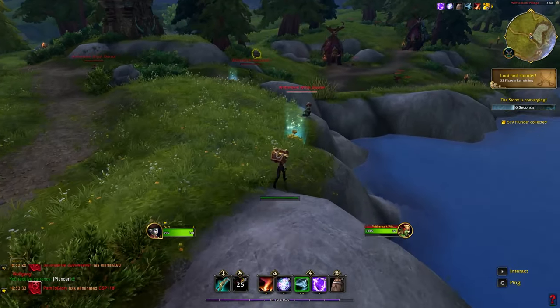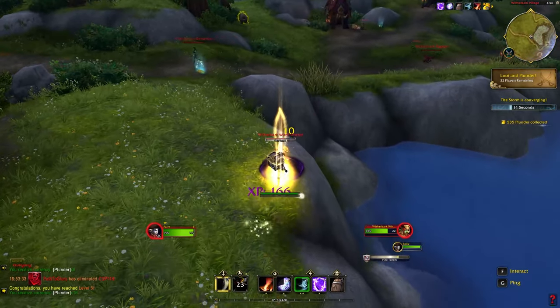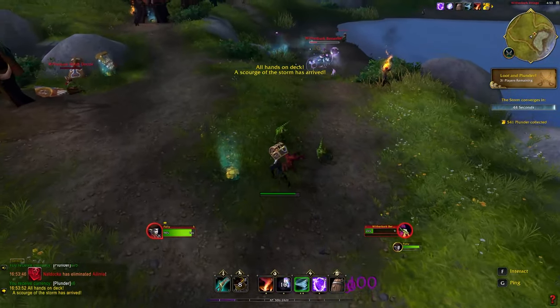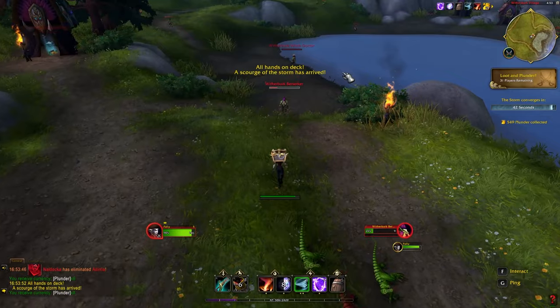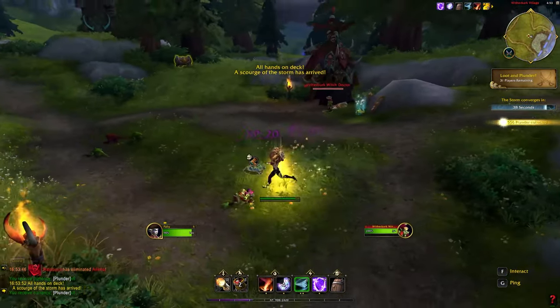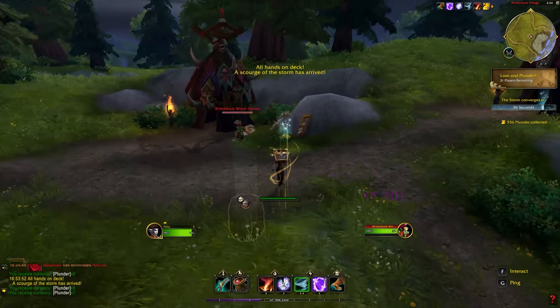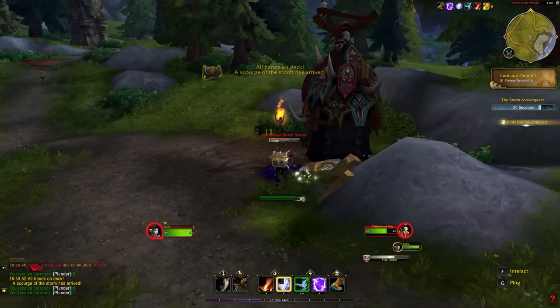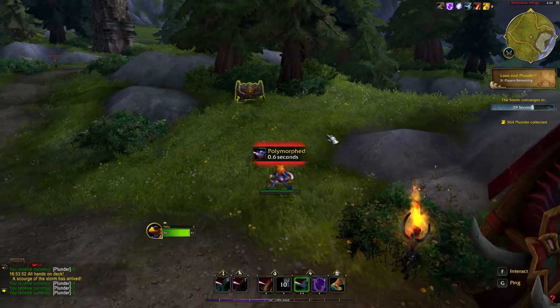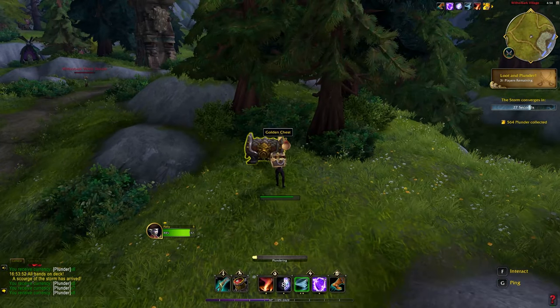We have a pretty good set of abilities right now. This mana thing can be charged up to deal a lot of damage. This thing that just dropped on the ground is some weird goblin anti-gravity jump pad. I wasn't really planning on picking it up until I saw these two fighting nearby — I have a plan.